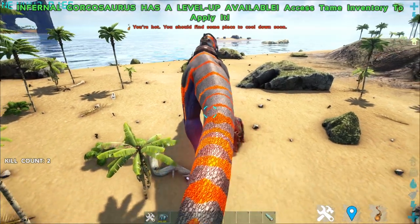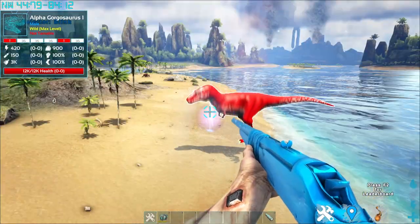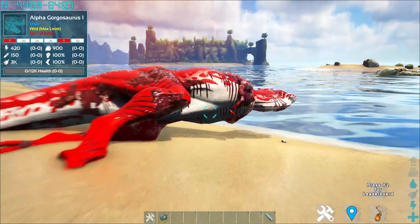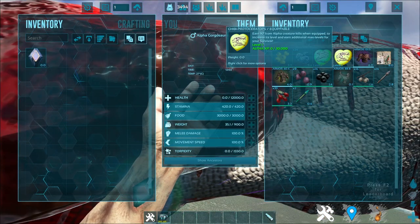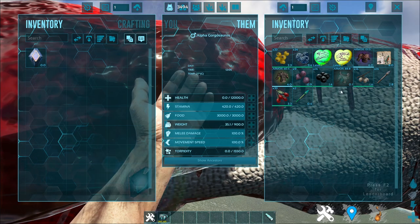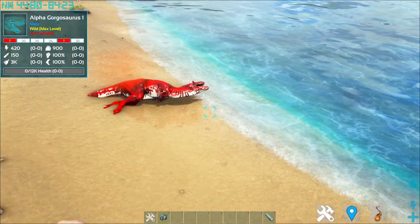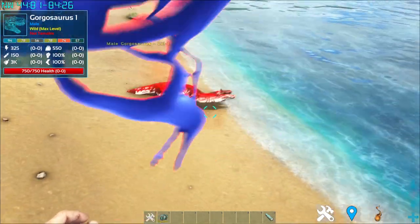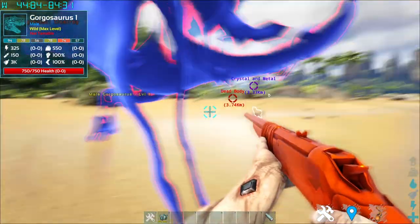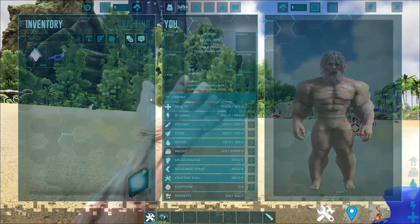Now onto the boss variants of the Gorgosaurus. First is the Alpha Gorgosaurus — killing it gives you chibis related to the mod, the Gorgosaurus dossier, and some random items. Next is the Ghost Gorgosaurus — it's untamable, and killing it gives you a ghost skin you can put onto your regular Gorgosaurus.